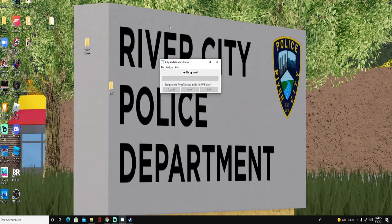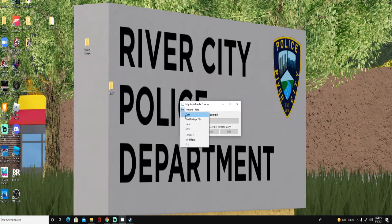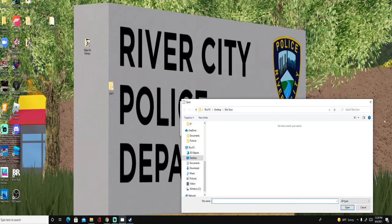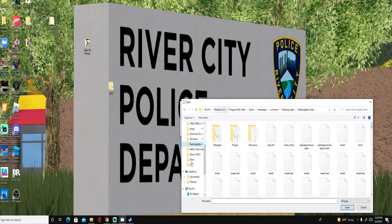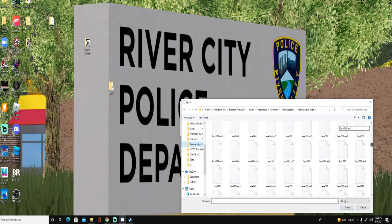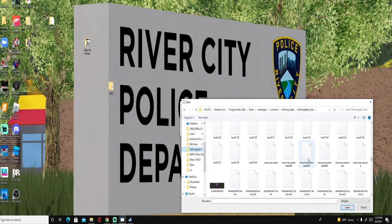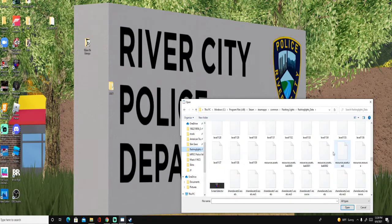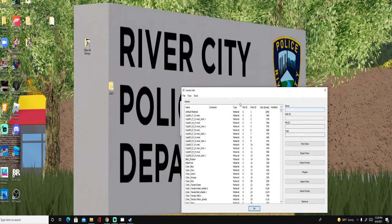Now bring back up the Unity Assets Bundle Extractor that we opened earlier. Press 'File,' then 'Open.' Look for your Flashing Lights underscore data folder — which is what you pinned to Quick Access. Scroll down and look for the screen selector, then look for 'resources.assets.' Click on it and press Open, or just double-click it. Once it opens, press 'Name' and type once to sort.